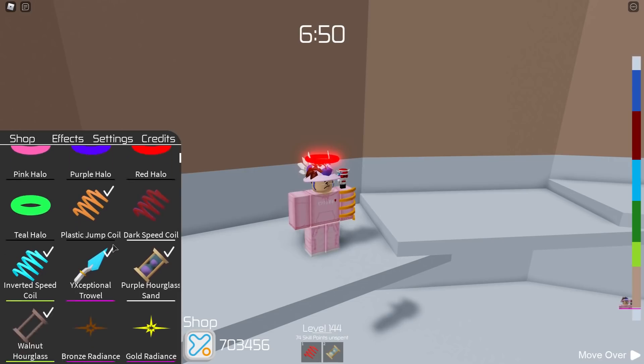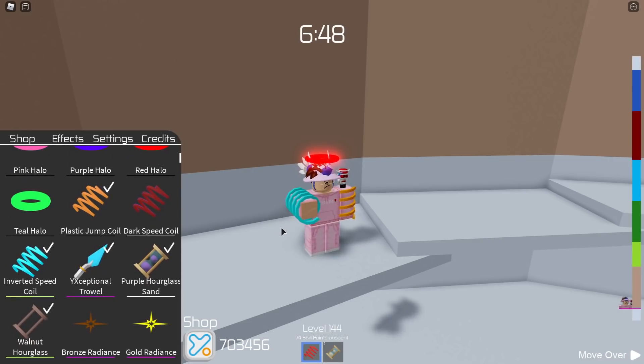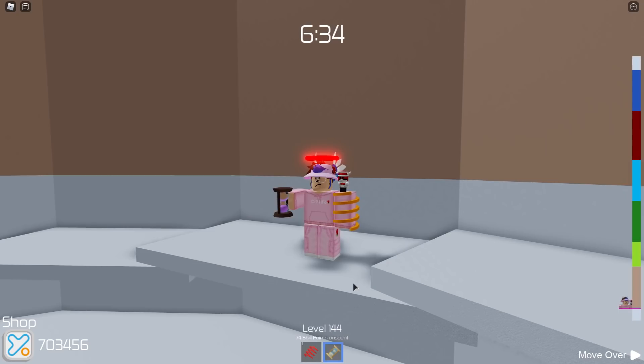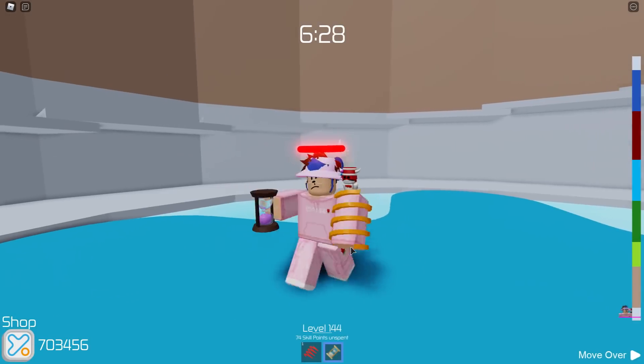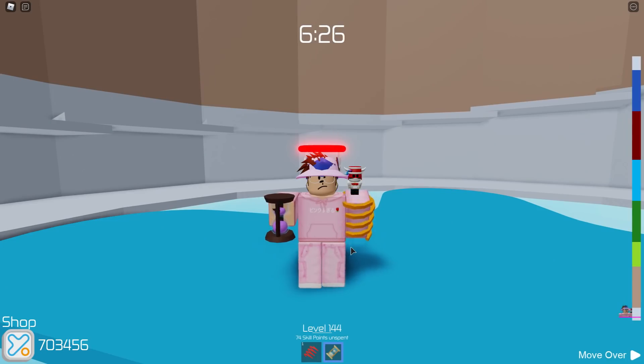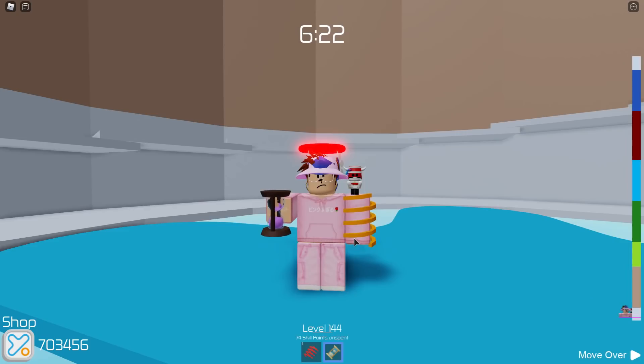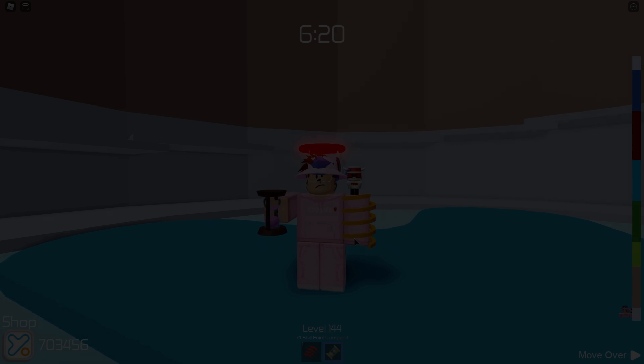So yeah this is a pretty interesting update. We were unfortunate not to get the amethyst radiance or the blue halo, but we did get a brand new hourglass, a new trowel, and a new speed coil. I hope you guys enjoyed this little update video — drop a comment below and tell me what you guys got if you opened one of these boxes. I'd love to know if you got any of the items I wanted. Anyways guys, that is all for today's video — hope you enjoyed and I'll see you in the next one. Take care.